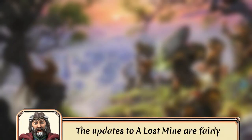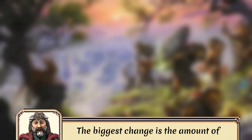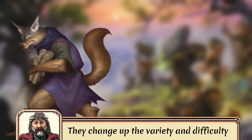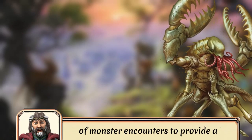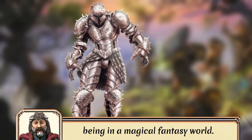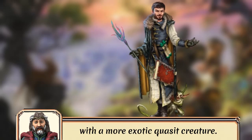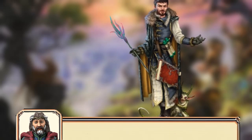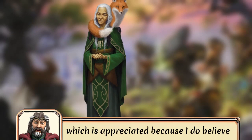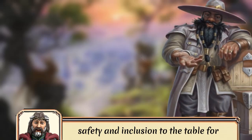The updates to A Lost Mine are fairly minimal, being mostly cosmetic, but there are some nice additions as well. The biggest change is the amount of diversity they try to bring to the characters and monsters of the story. They change up the variety and difficulty of monster encounters to provide a slightly more challenging experience, while also increasing the feeling of being in a magical fantasy world. The chief example is an evil wizard's rat familiar gets replaced with a more exotic creature. There are even a few gender swaps and better inclusion of racial diversity, which is appreciated because representation does matter, as it brings safety and inclusion to the table for more players.